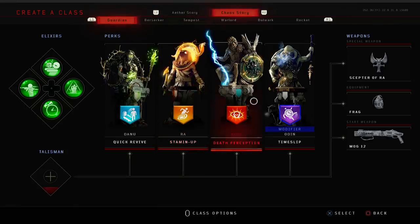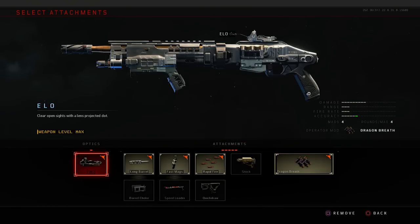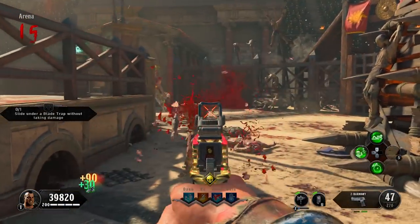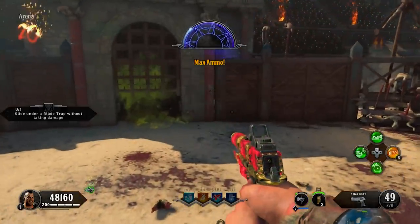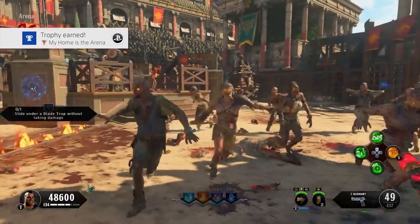I was able to easily do this by having the Mog 12 as my starting weapon. With these attachments, it was pretty much a one-hit kill with headshots until about round 15. Then for the next 5 rounds, I used the Wall Power Elixir to buy an upgraded Strife off the wall. After you've completed the task, the trophy will pop up a minute or two later. All of these trophies will always take a bit to show up, so just keep that in mind.